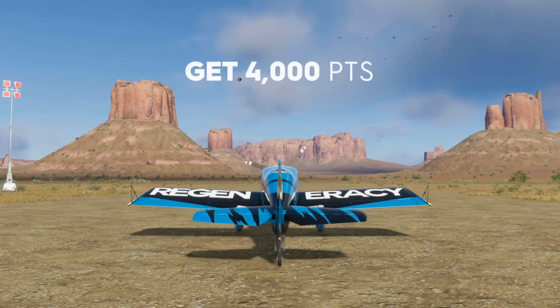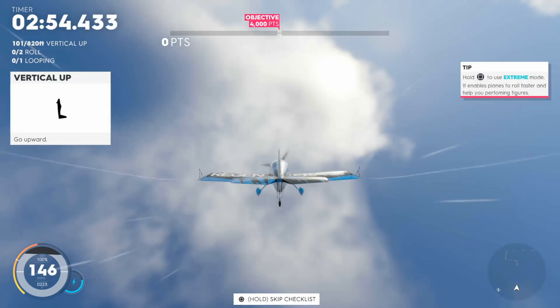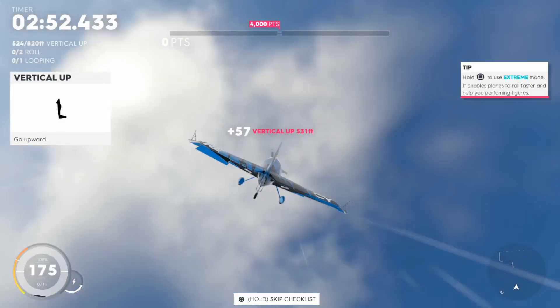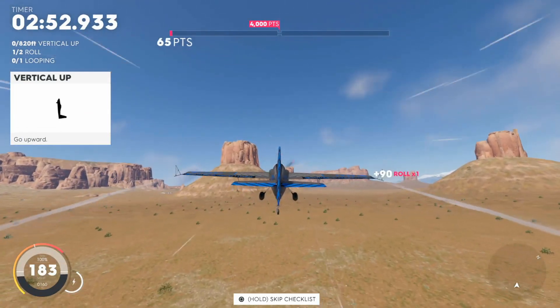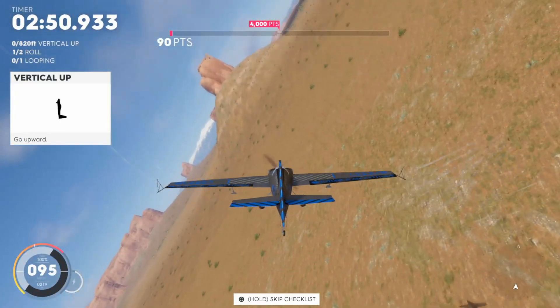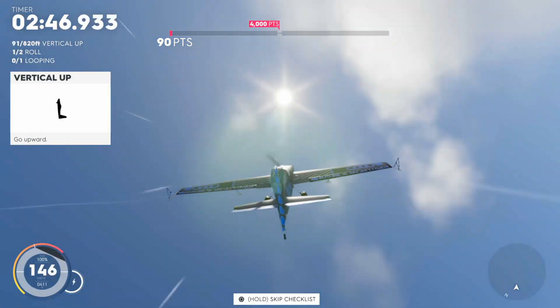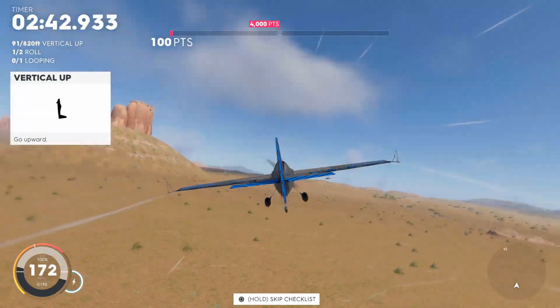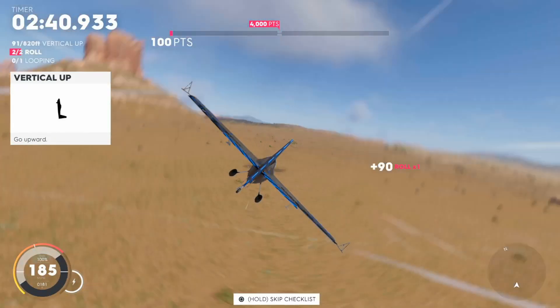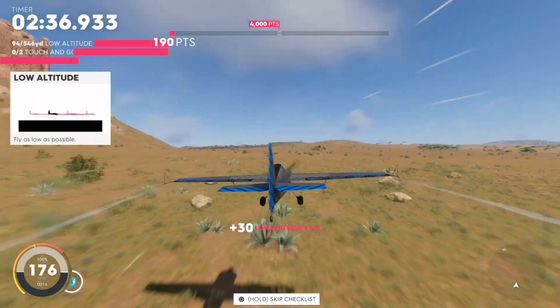Starting off with aerobatics. There were two planes going to be put in contention: the Harman Rocket and the Slick 360 HP. However, for this video, when trying aerobatics events using the parts that you should be using — which will be covered at the end of the video — I found that the Slick was just unusable with the part set that I was using.